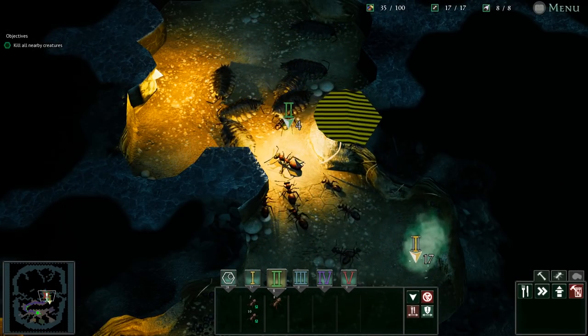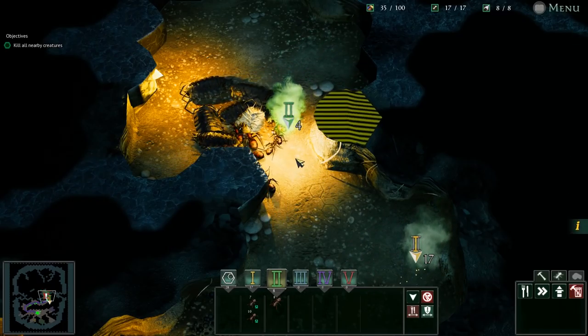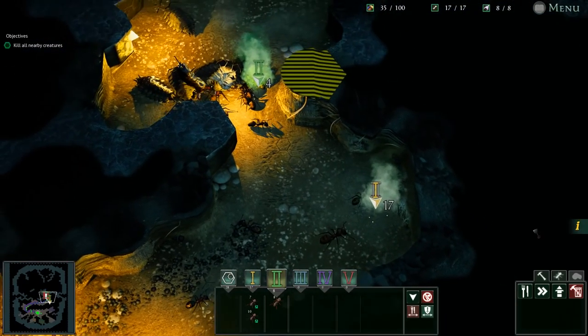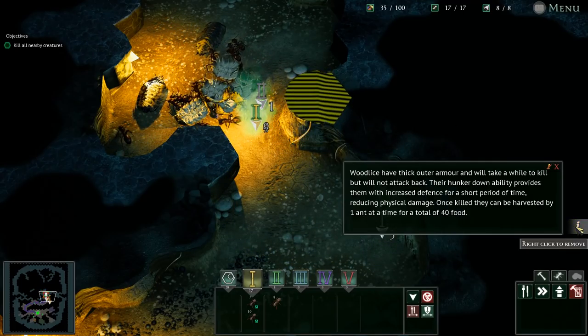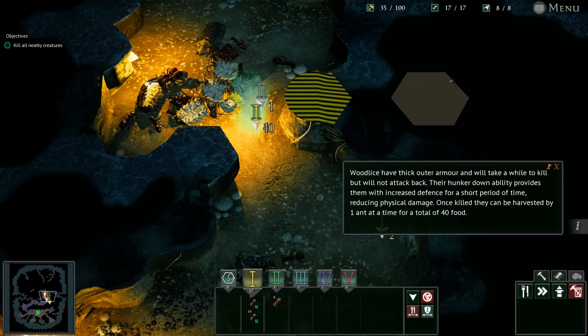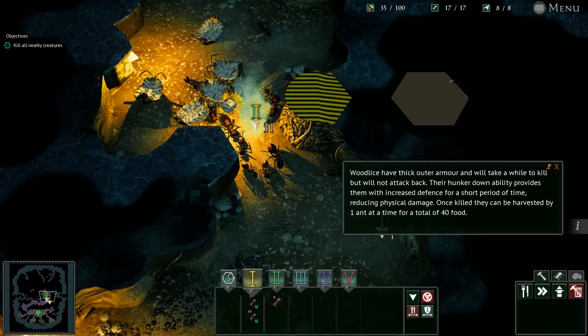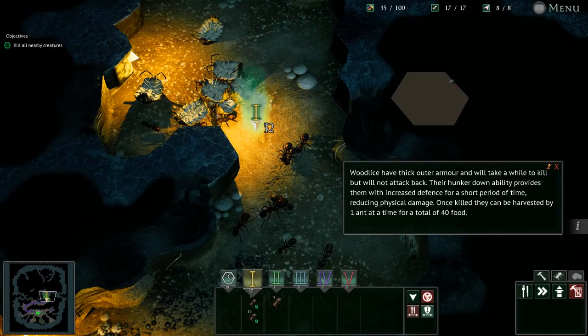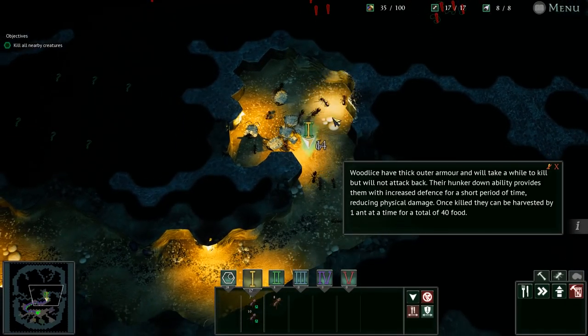Okay, wood lice are not a problem but they are clinging tightly to the ground. Wood lice have thick outer armor and will take a while to kill but do not attack back. Their hunkered down ability provides increased defense for a short period of time, reducing physical damage. Once killed they provide harvested one at a time for a total of 40 food.